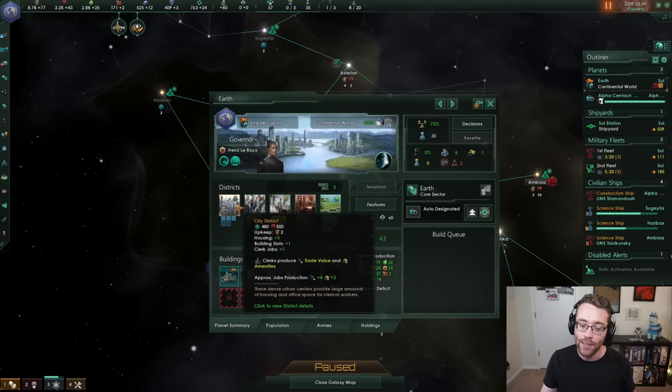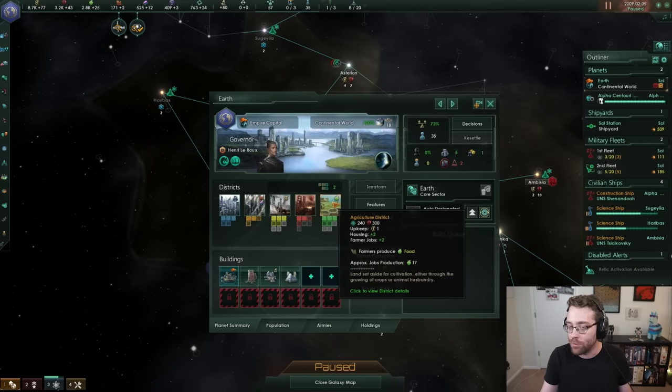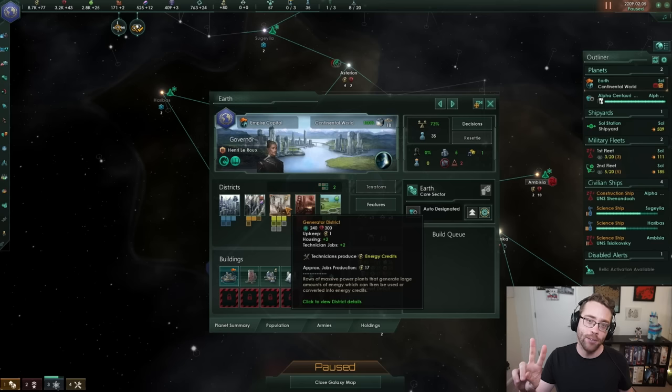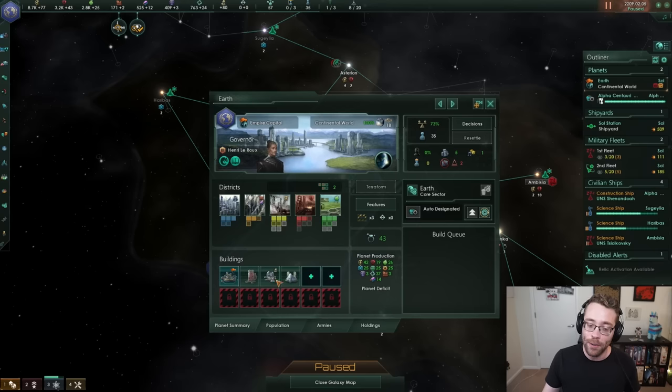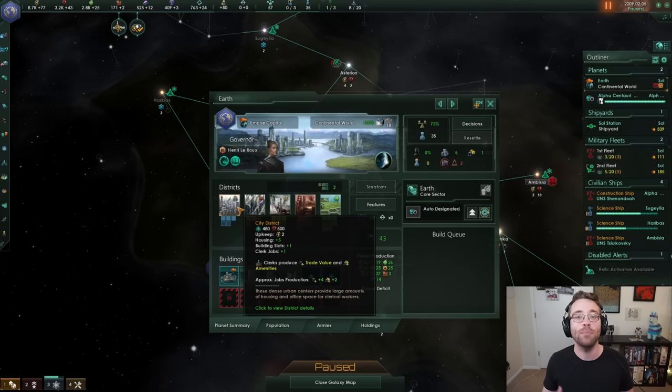Housing comes from a combination of districts and some buildings. Districts are typically the main way you gain housing. If you scroll over any district, all of them produce an amount of housing and an amount of jobs, which keeps your population employed. Agriculture, mining, and generator districts by default produce two housing and two jobs. Your city districts produce five housing — a lot more — and produce one job. They are used to make up for a lack of housing if you've got too many jobs but not enough housing. They also unlock a building slot.